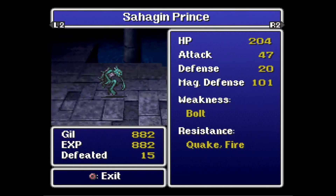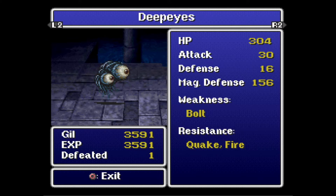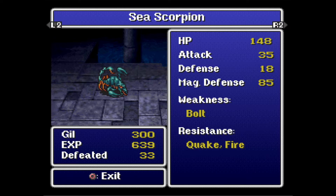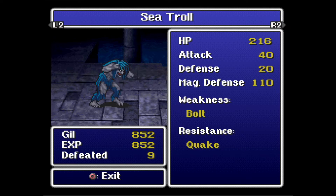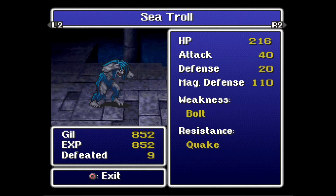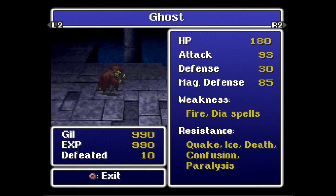There's the prince — weak to Bolt. The White Sharks, again weak to Bolt. Deep Eyes — gives so much money and experience, $3,500 for one of those. Sea Snakes. Sea Scorpions. Sea Trolls. Ghosts — ugh, the ghosts. Sea Trolls have an attack of 40. Ghosts have an attack of 93. Ridiculous.